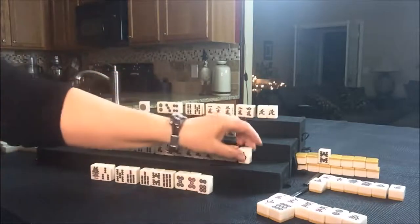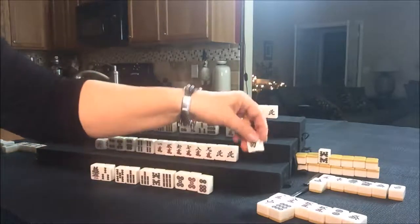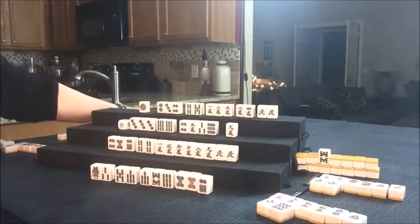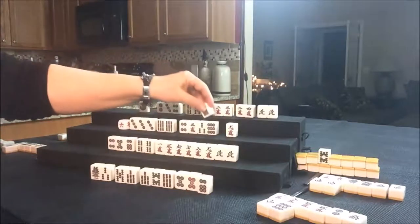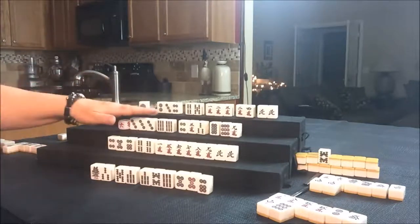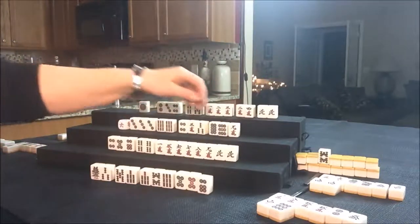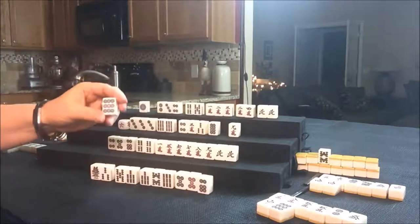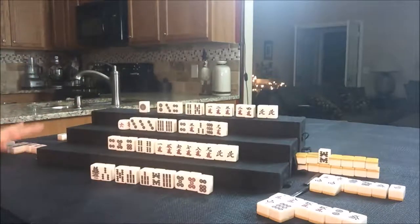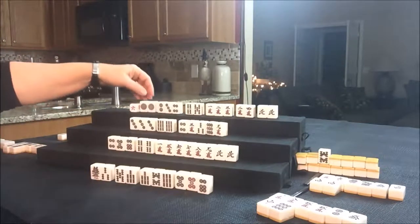They drew a South, but there are already two out. Let's go ahead and discard it — it's in their own discard pile too. Let's draw for West. Eight Dot. We're trying for West — they have a Pon of white dragons and they've got two pairs there. Let's go ahead and discard the nine Dot. The eight Dot is already in their discard pile, so let's discard that. And we'll draw for North.